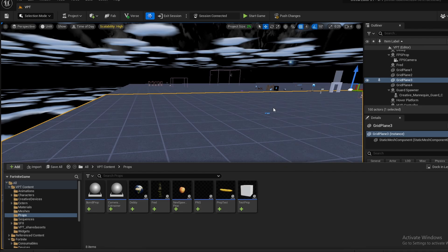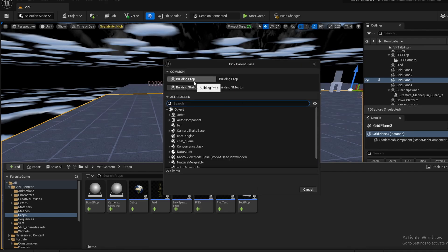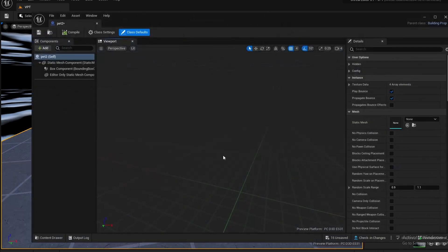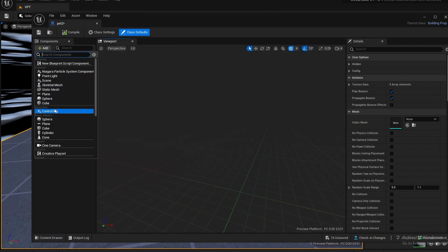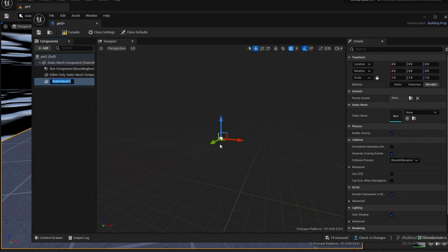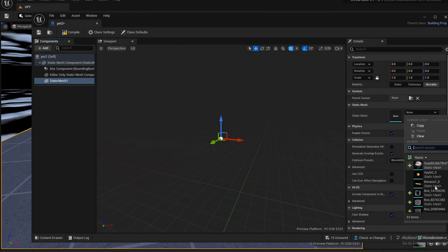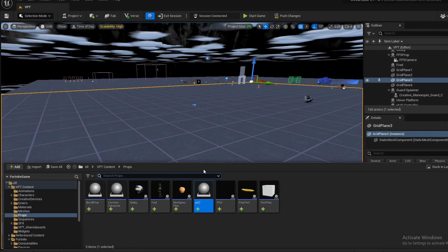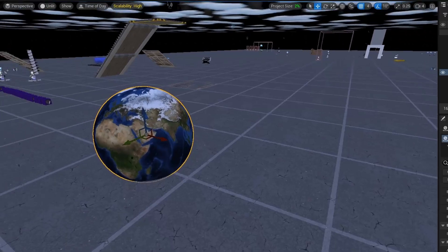Right-click, create blueprint class, and then select building props. Let's call this 'pet2' or whatever. In here you can add a static mesh component — search 'static mesh' — and then specify the static mesh in the details panel. Pick whatever you want. Save, compile, whatever. For this case I'm going to be using Debbie.